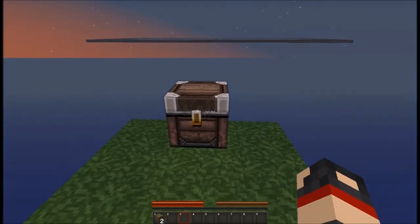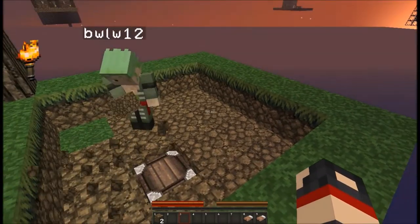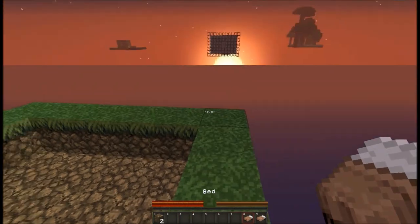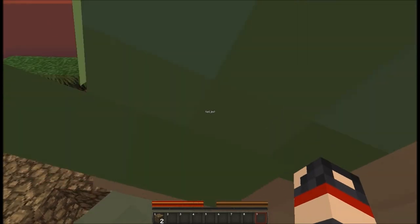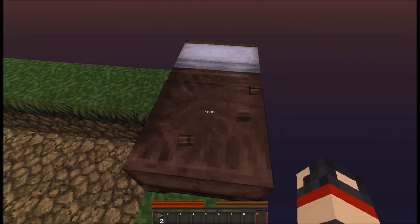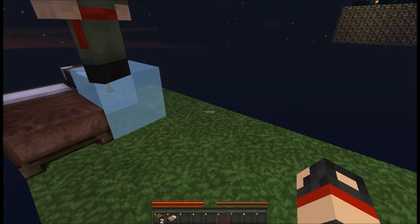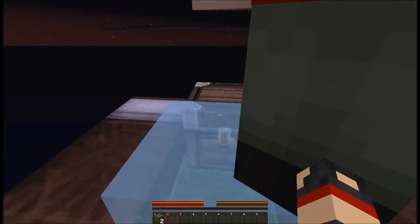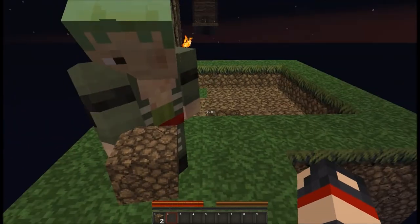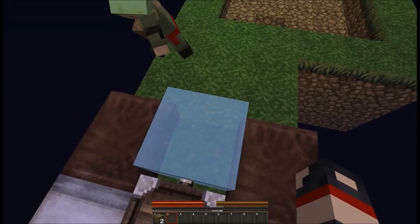Our goal is to get to the shop and buy some stuff. We found the chest on this island and have the stuff we need for the generator. I'm going to place these beds down — oh god, I accidentally placed an ice block! We'll have to build the generator around that ice block then. We can use the beds as the blocks.